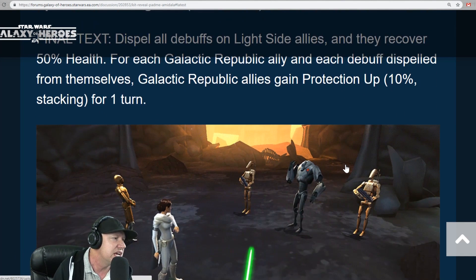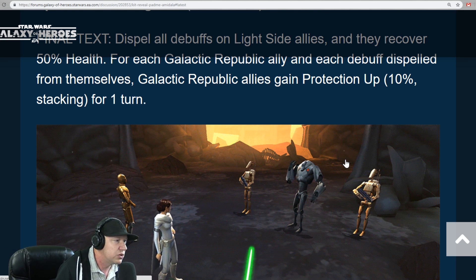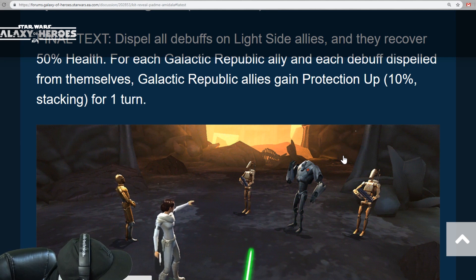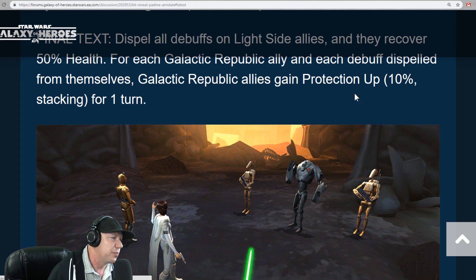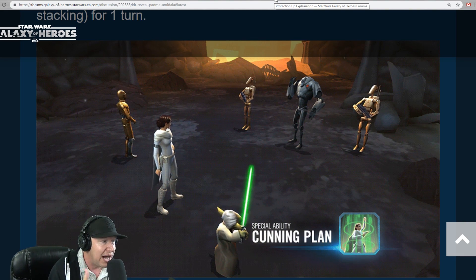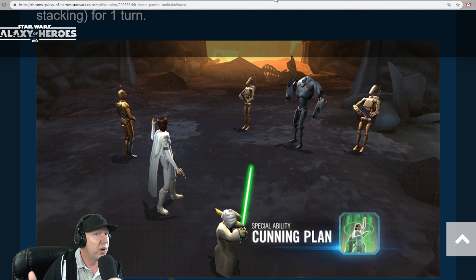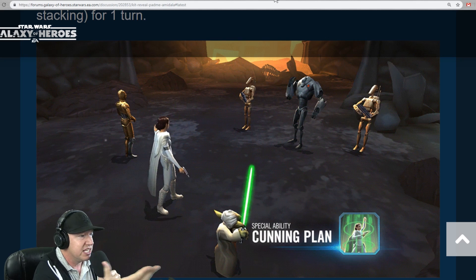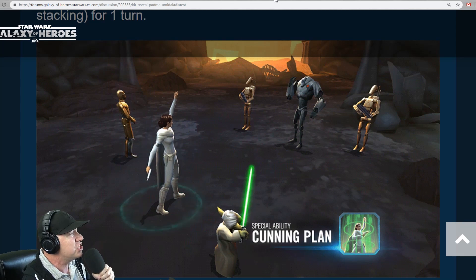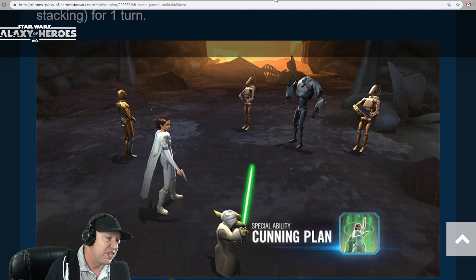Cunning Plan has a cooldown of three. Dispel all debuffs on light side allies, and they recover 50% health for each Galactic Republic ally and each debuff dispelled for themselves. Galactic Republic allies gain protection up stacking for one turn. When modding, you want to mod her for health rather than protection, because that's how protection up works — it's based on max health, similar to how it works on Nest and Traya.